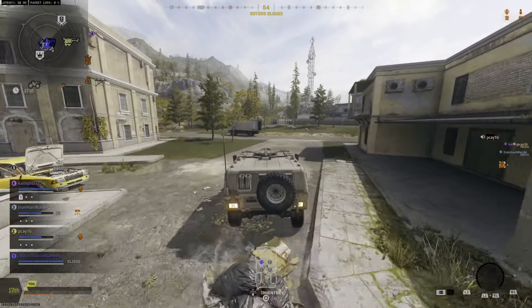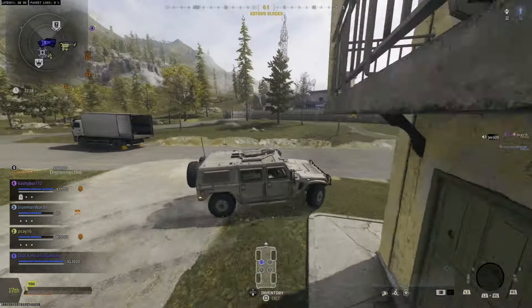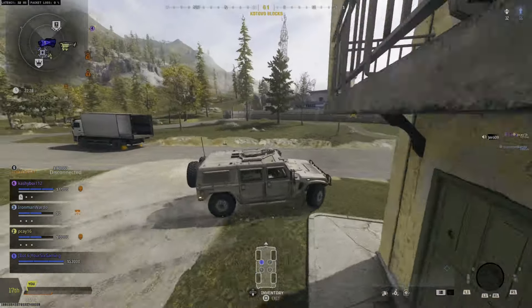You'll see two different control modes. There's Driver Control, which is kind of how it was before, and then Aim Based Controls, where you just press up and aim where you want to go. It's kind of more fun to press the R2 button to accelerate, but both options work well.